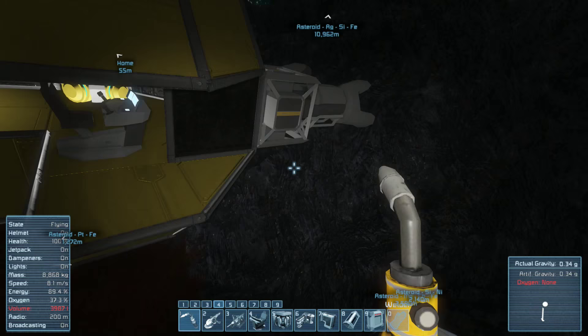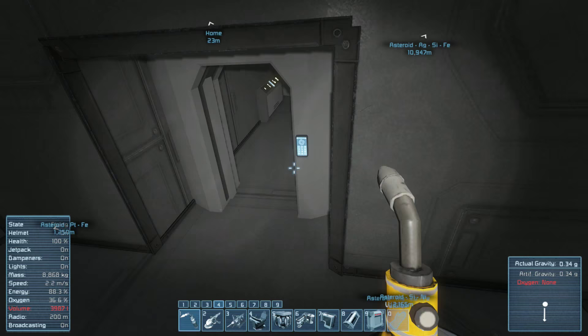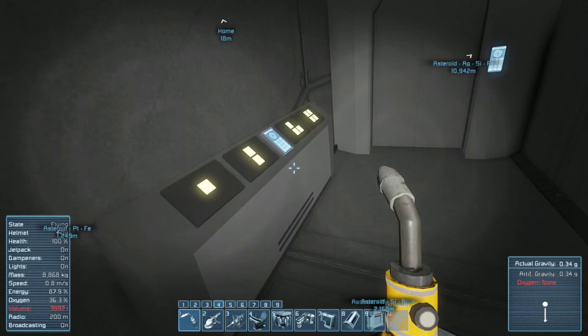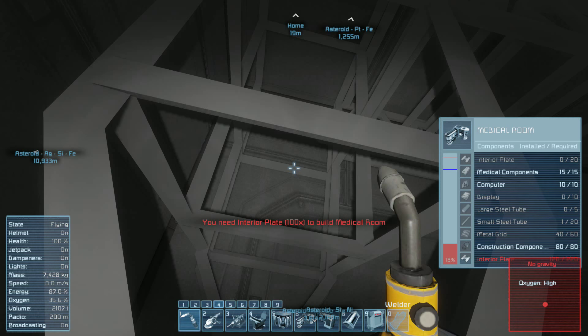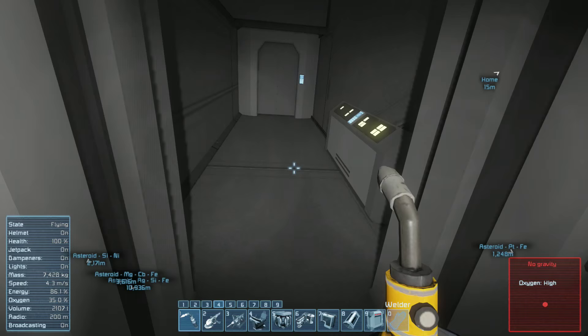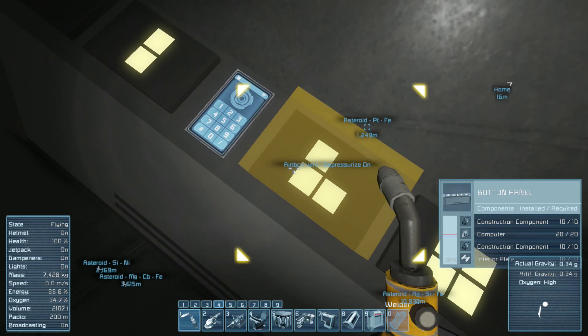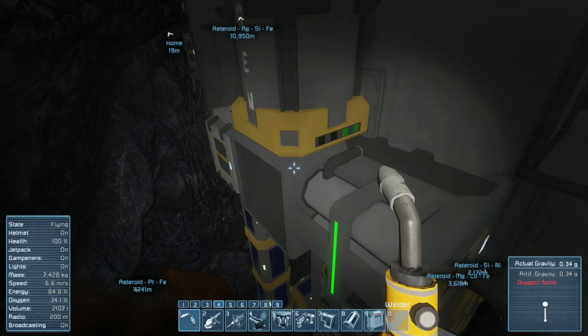Inventory full. There are so many things to do. I need to put access from inside so I can access these things without having to go back and forth. I might dump everything I've got into that other storage unit. I hate going through doorways with the gravity off. There is going to be a lot to set up in this game — a lot.